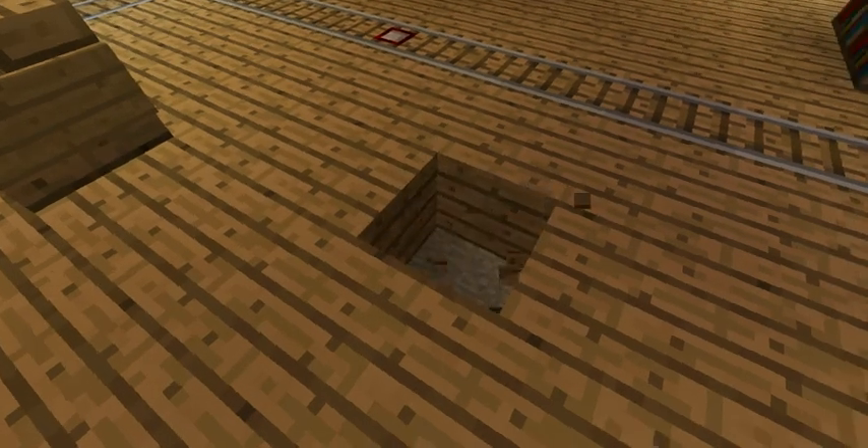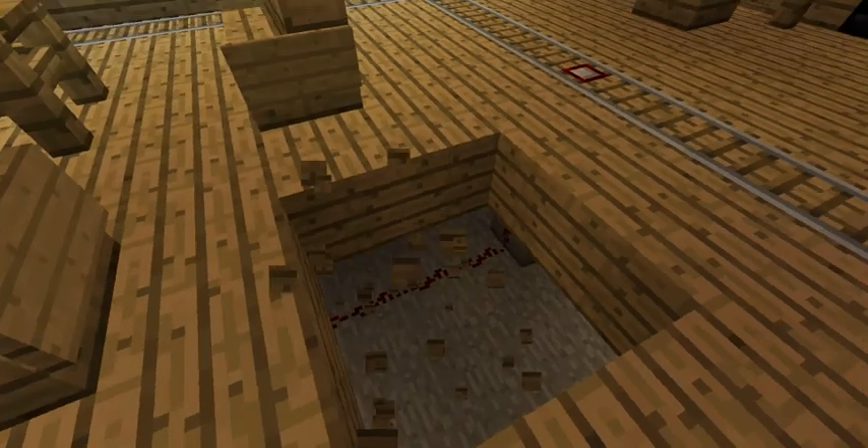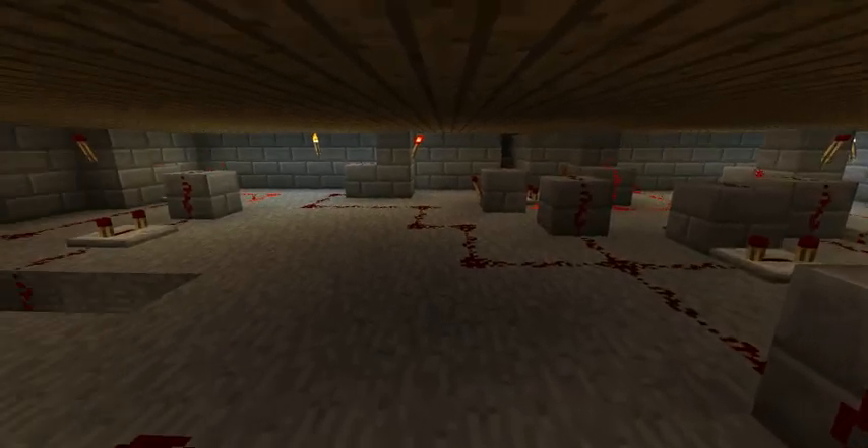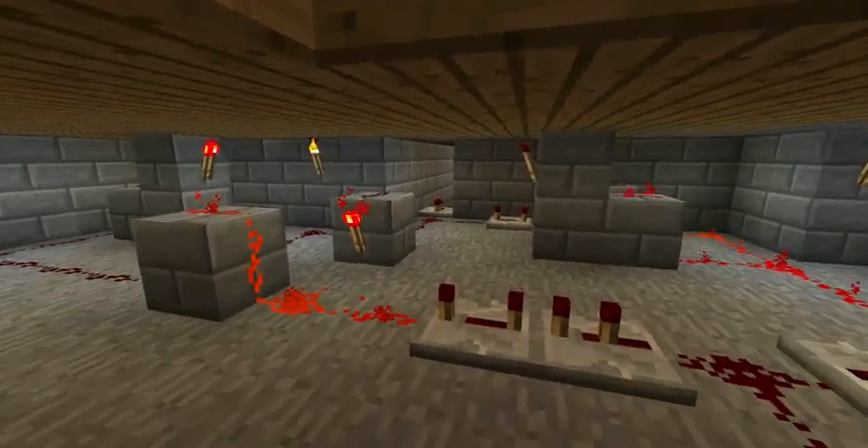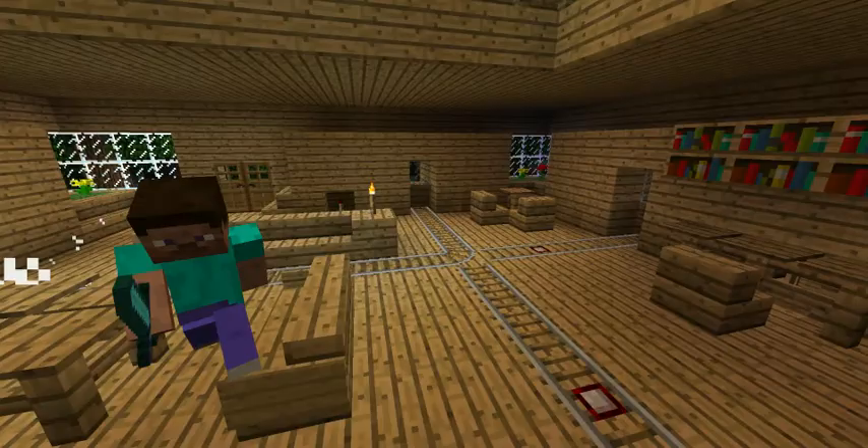Now, I'm going to hack a hole here in the floor real quick and drop down. This is the redstone circuitry that makes the opening and closing doors possible.